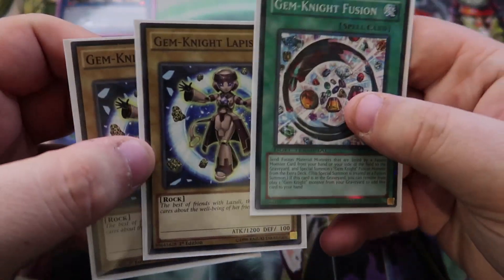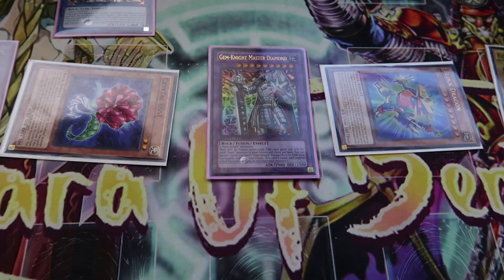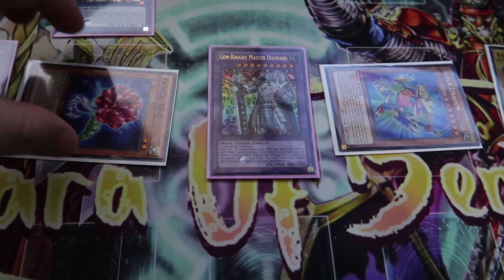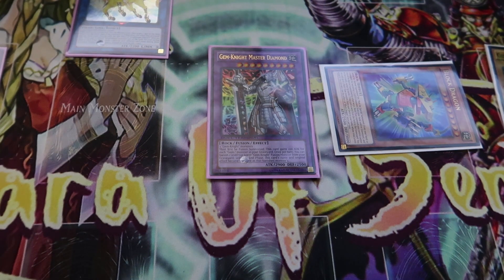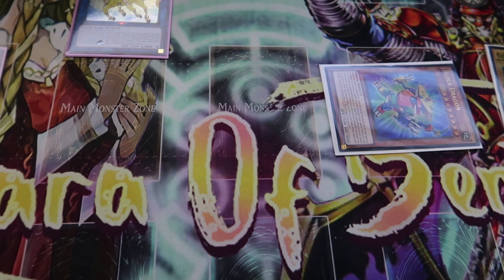Now in our hand we have double Lapis, our two random cards, plus this board. We're going to activate Lady Brilliant Diamond, sending Lapis Lazuli to the grave to summon out Master Diamond. Master Diamond is going to banish Lazuli to copy the effect. We're going to activate Master Diamond, sending the second copy of Lazuli from our extra deck to the graveyard, burning our opponent for another 3000 damage. Now we're going to link our Phantom Quartz and our Crystal Rose for a Nightmare Unicorn. With Nightmare Unicorn, we're going to discard one of those two random cards from the beginning of the duel, spin back Master Diamond, and then activate Gemini Fusion.